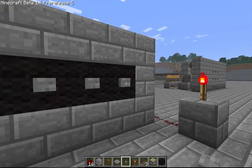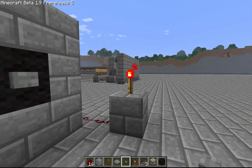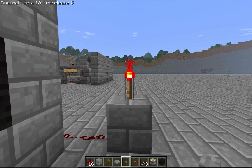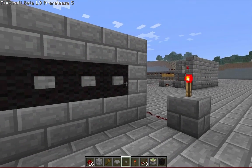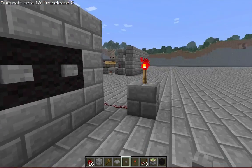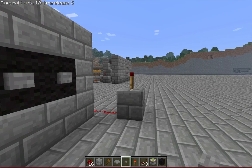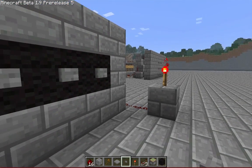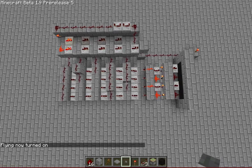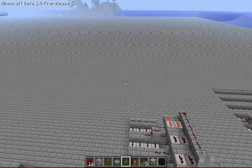So basically, if we hit three, four, one, two, the torch turns off. Now, this could be led to a piston door or whatever — I just have it led to a torch for demonstrational purposes. Now, if we were to hit four buttons in any random order, it's not gonna turn off the torch, because it is order sensitive and you have to enter the right combination for it to turn off the torch. So this is it — it's not big, it's fully expandable to however much you'd like, and it's modular. So let's get to building it.